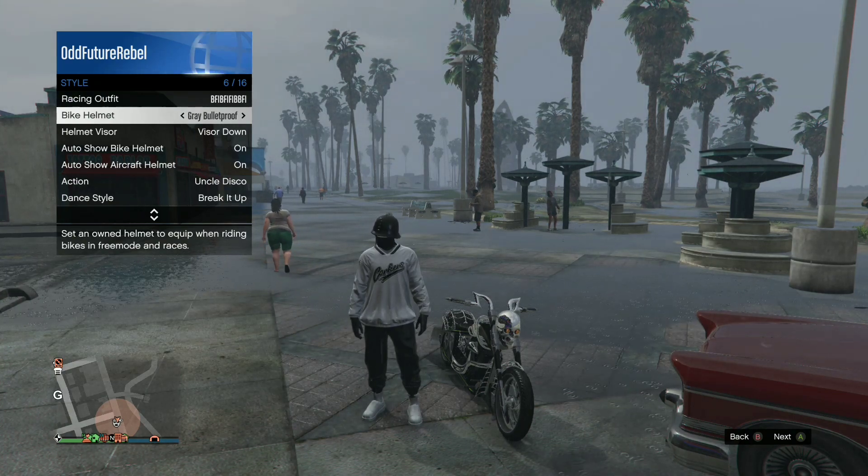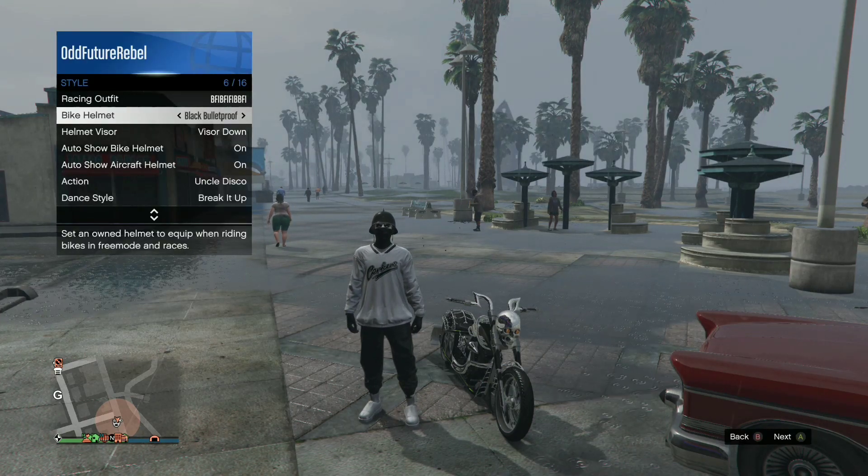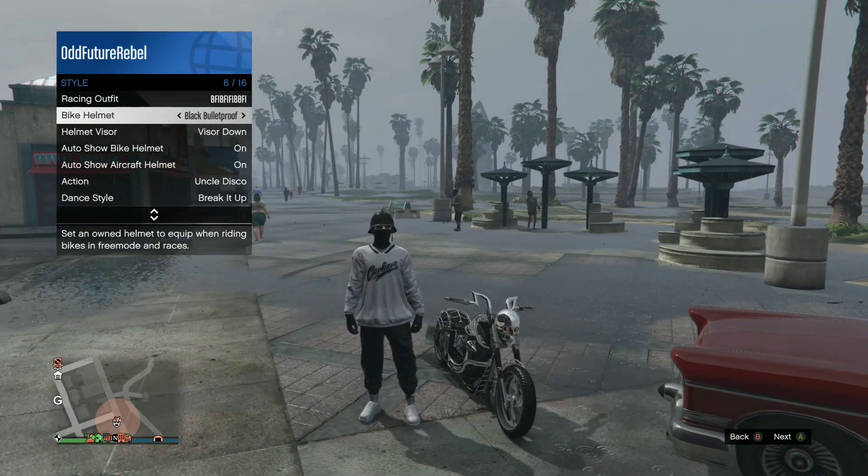Go over to bike helmet and make sure you put it on black bulletproof. Once you've done that, you will need to register as CEO.